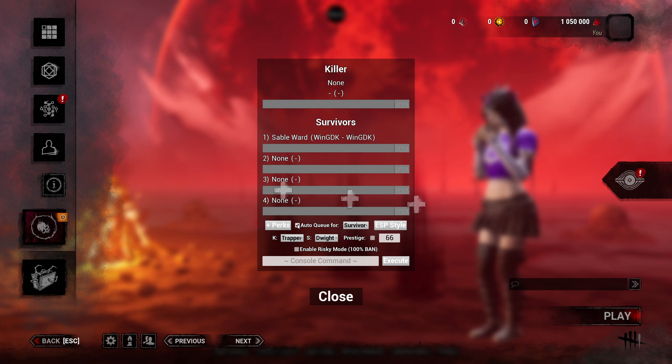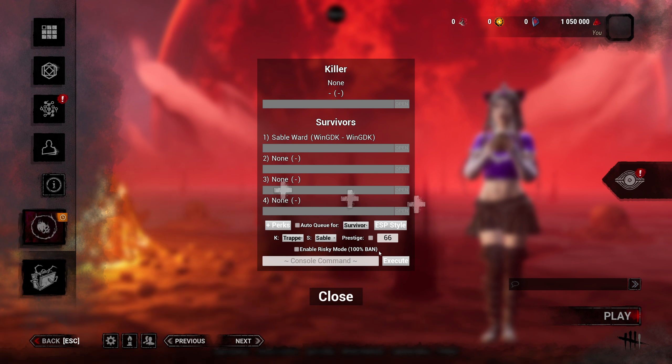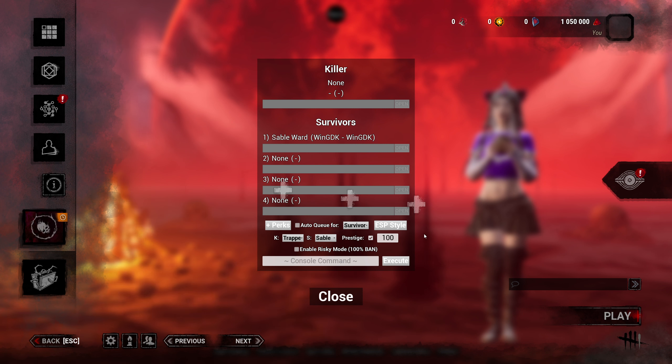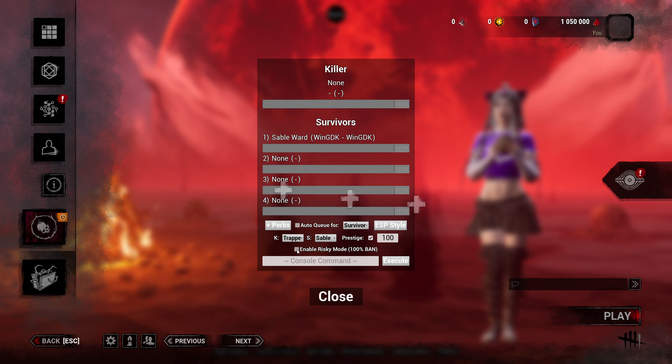You can go ahead and put whichever survivor you want. Here's the prestige option — if you want to change your prestige, you want to be a P100 Sable or whatever you want to do, you have that there. I am currently in the menu called Open Utility.